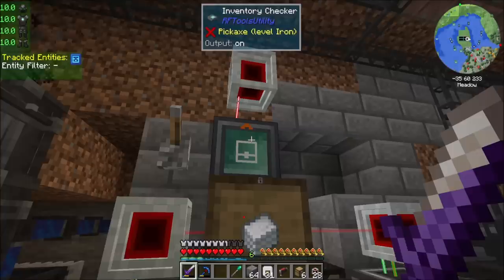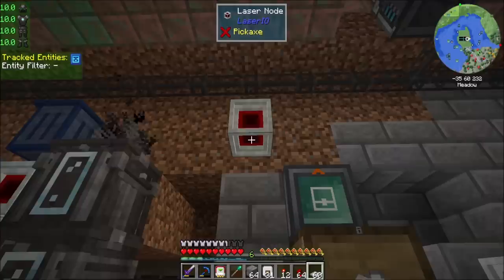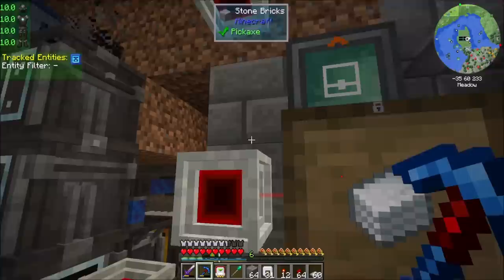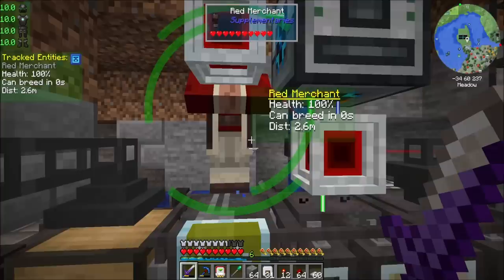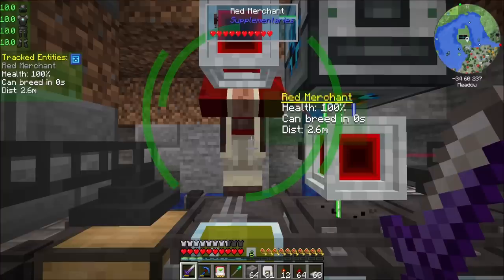We could do it with Super Circuit Maker pretty easily, I think. All we'd realistically need is a redstone torch. Can you not go on the wall? Super Circuit Maker? That makes things a lot less cool than I want them to be. I'm assuming that's a wandering trader. A red merchant — what's a red merchant? There's like a scroll wheel here, but I can't seem to figure out how to move it. I don't know what a red merchant is.